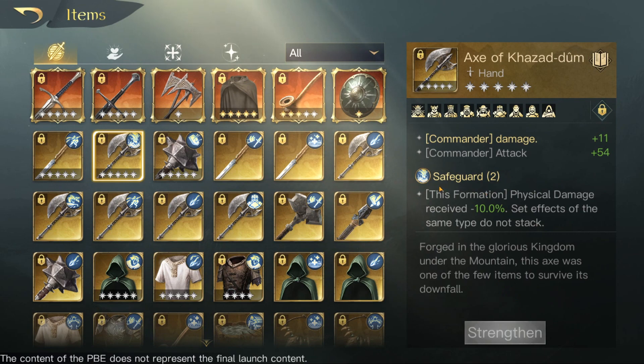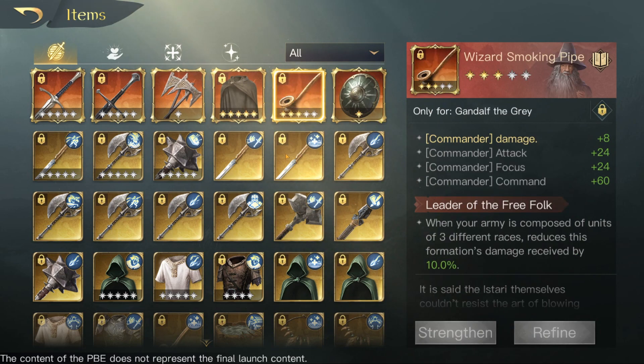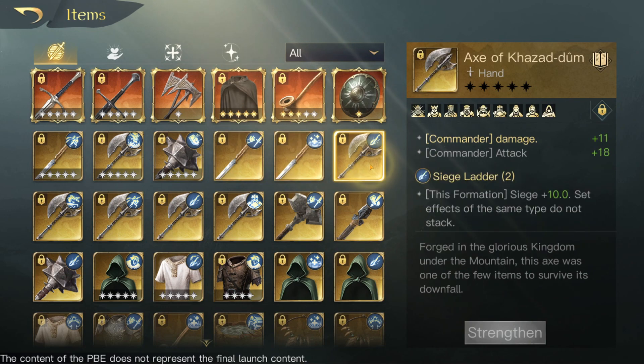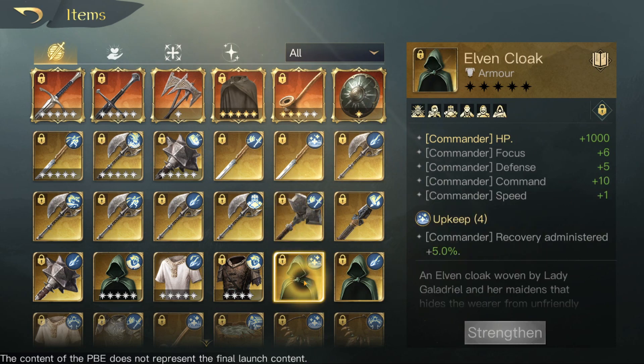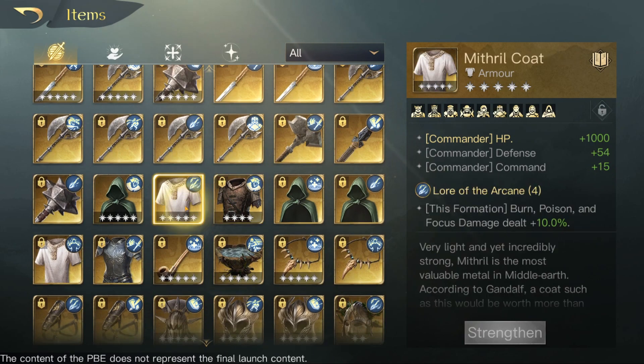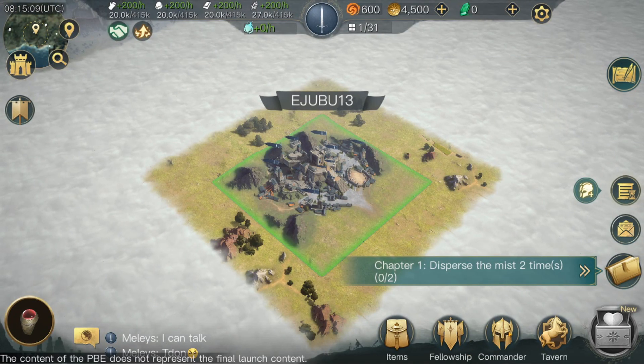What in the world is this? Safeguard — so there are different skills on the equipment. This formation: physical damage received minus 10. The commander ones look the same — divide and conquer, formation damage. There are different skills like Siege Letter which increases siege. Are they going to be changing all these things? War cry on that — so all of my skills are changed.